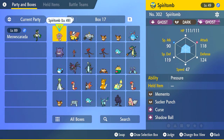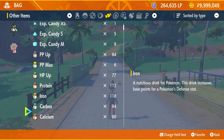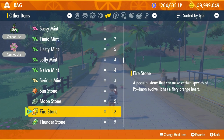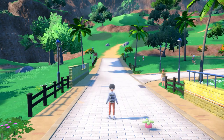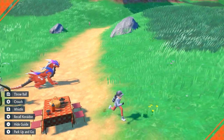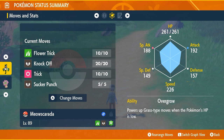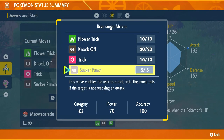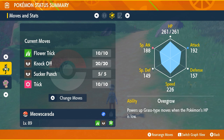I've got Spiritomb here which has Sucker Punch, so we put that in the party. We go into our bags and equip the Mirror Herb to our Meow Scarada — I have a video linked in the description for how to get all these items. Then we go into another picnic, run a quick lap around, and finish. Meow Scarada now has Sucker Punch. Sucker Punch is situational — use it when the enemy is faster and you need to hit first — but overall you'll be spamming Flower Trick most of the time.